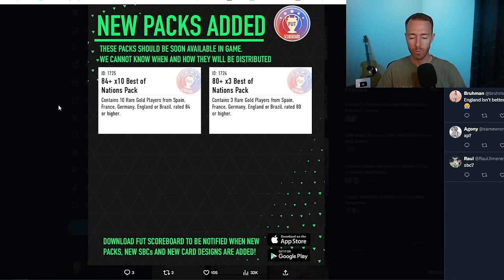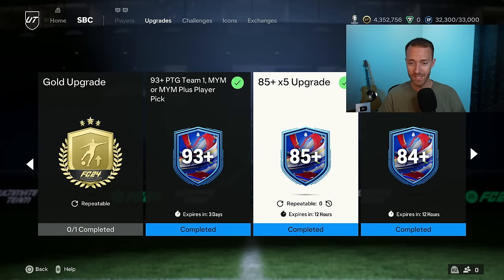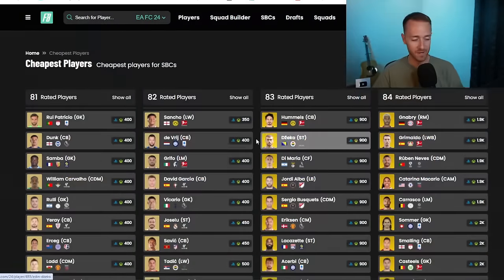They've given us our best opportunity at packing the icons this past week. This goes away today as does the 84-10 best of nations. There's a new 84-10 best of nations in the code, I think that's going to come out today. But what we really, really need is the regular 84 times 10 to come back. If they drop the 86 double or something like that we're not going to be very happy. It needs to be the regular 84 times 10 and the 84 times 10 best of upgrade. That's what I'm really hoping for today.